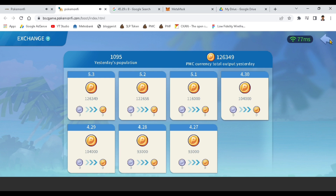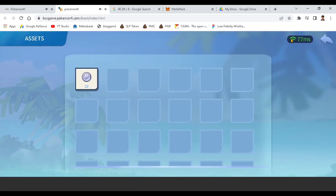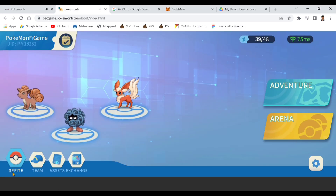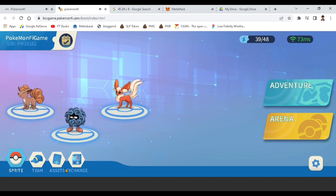Whenever you play Adventure, you gain experience to level up your Pokemon. Here is the exchange shop or marketplace where you can exchange your silver token into golden token — called the PMC currency. It seems the system automatically exchanges your collected silver tokens into golden PMC, without a manual exchange button. You can also choose your preferred language: English, Thai, Vietnamese, Indonesian, and more.